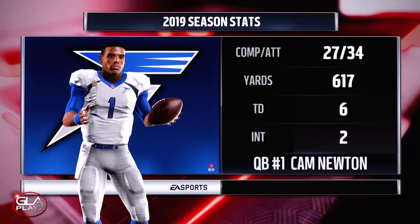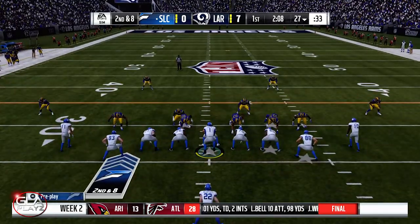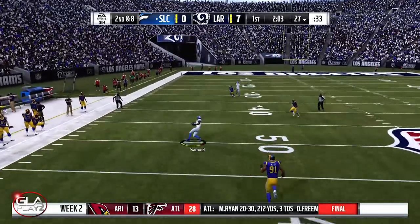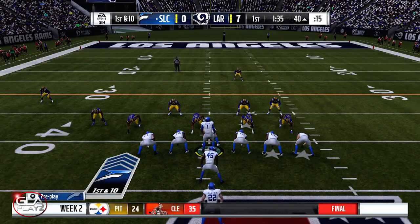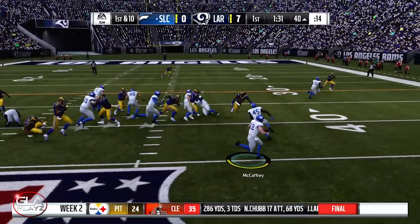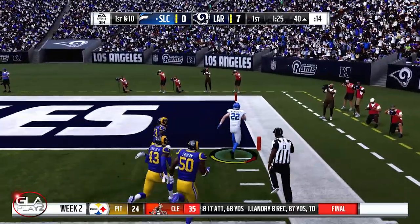Here we've got Cam Newton's stats from last week — he had 617 yards passing, six touchdowns, and two interceptions. Second and eight now at the 27 yard line, play action pass, completed to Samuel, it's gonna be a first down. First and 10 at the 40 yard line, toss play to Christian and he's still going — juke — and Christian McCaffrey is gonna score on a really nice toss play.